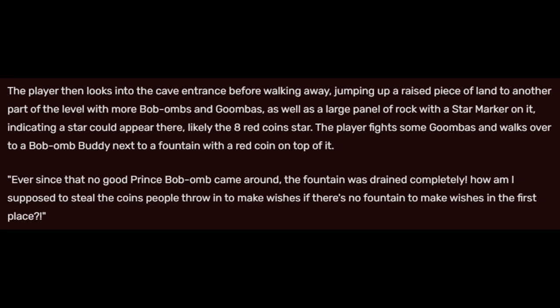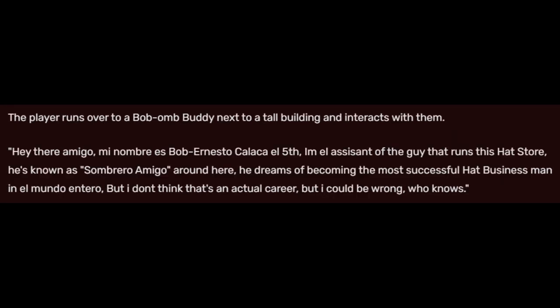The player jumps up a raised piece of land to another part of the level with more Bob-ombs and Goombas, as well as a large panel of rock with the star marker on it, likely the eight red coin star. The player fights some Goombas and walks over to a Bob-omb Buddy next to a fountain with a red coin on top: 'Ever since that no-good Prince Bob-omb came around, the fountain was drained completely. How am I supposed to steal the coins people throw in to make wishes?' The player then interacts with a Bob-omb Buddy next to a tall building: 'Hey there, amigo! Mi nombre es Bob Ernesto Calaza El V. I'm the assistant of the guy that runs his hat store. He's known as Sombrero Amigo around here. He dreams of becoming the most successful hat businessman in El Mundo Entero. But I don't think that's an actual career — I could be wrong, but who knows?'